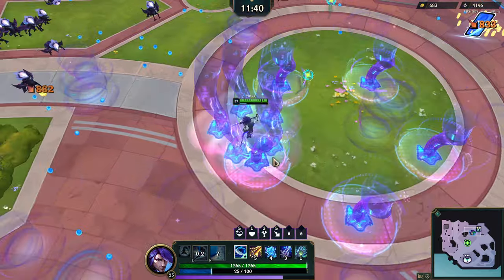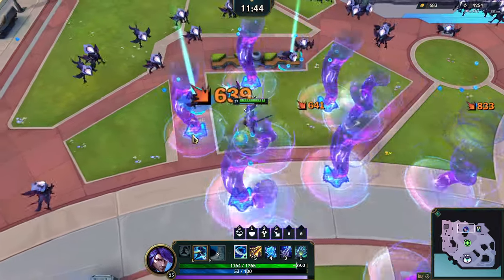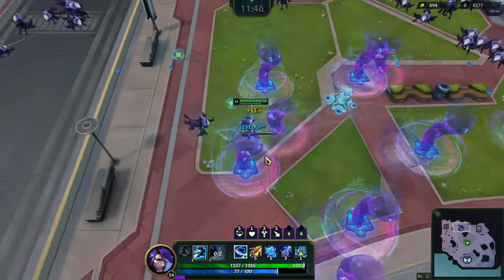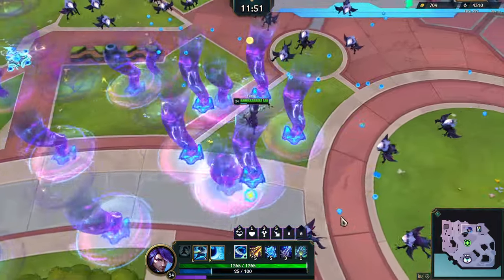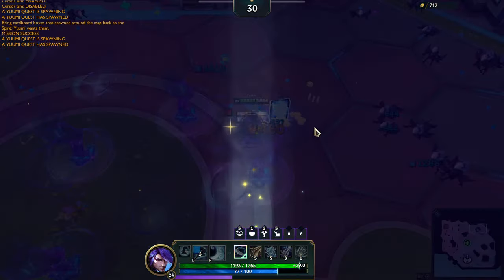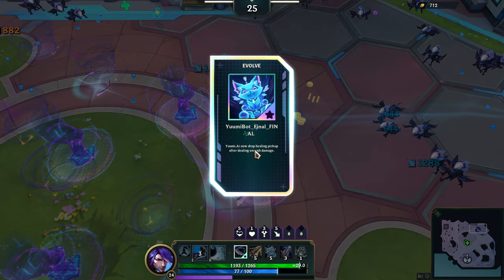Alright, the level 5 Static Sword. Level 5 Yumi — come on, upgrade Yumi, it's all we need. She will be upgraded. Oh, Yumi quest has spawned. Yumi upgrade — Evolve! Yumi Bot Final, Underscore Final, Yumi AI: drop healing, pick up after dealing enough damage. Let's do it.